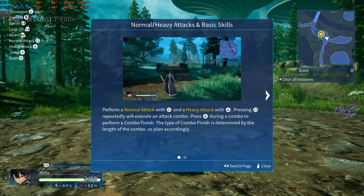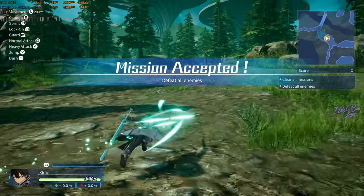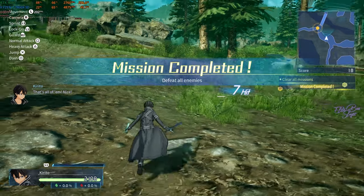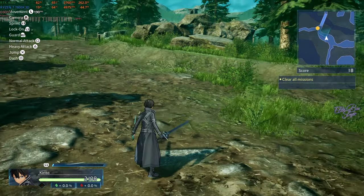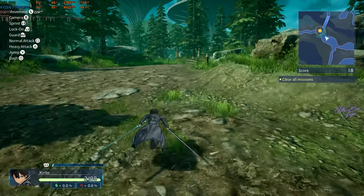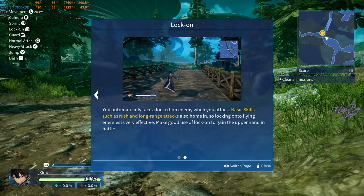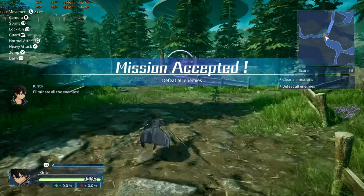I've got a crosshair on my screen. Wait, how do I lock on in this game? That was a bit clunky. Lock on is L2 — okay, so you have to lock on in this game. Look straight at the enemy and press L2, then you lock on. Cool.